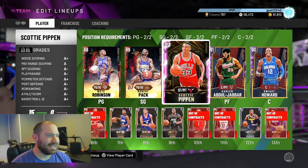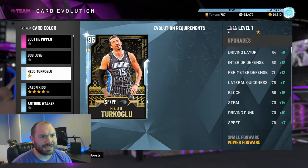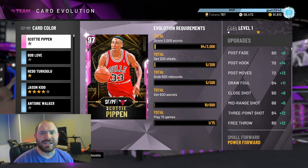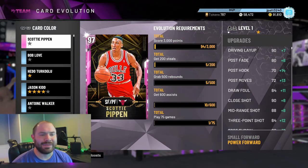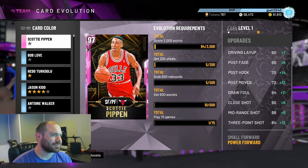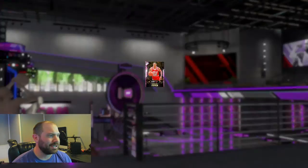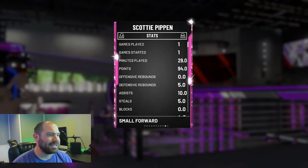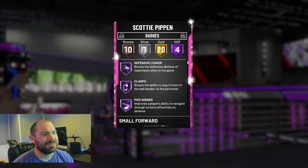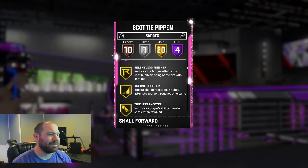I want to show you guys his EVO. If you don't know — I was thinking about not going with collector level for a while, but whatever — he goes up to a Galaxy Opal. Before you EVO him he has 4 Hall of Fame badges and 10 bronze. They buffed him quite a bit. He's got Clamps, Pick Dodger, Pickpocket at Hall of Fame.